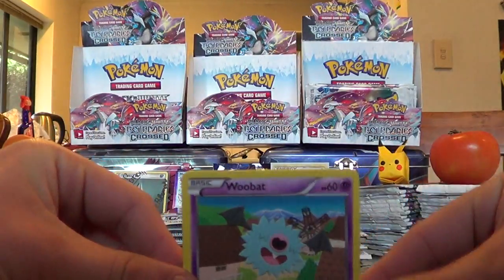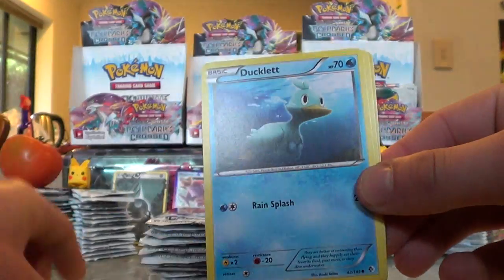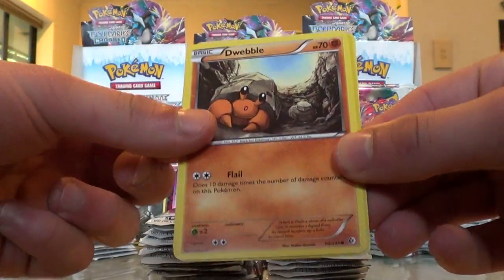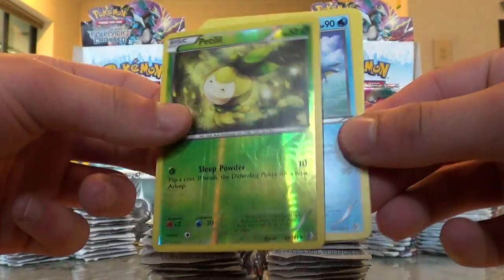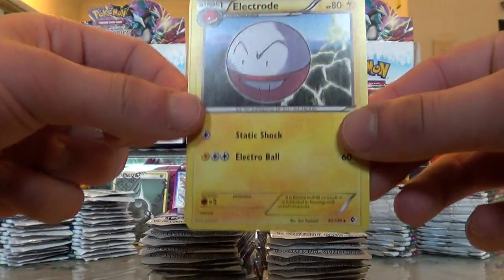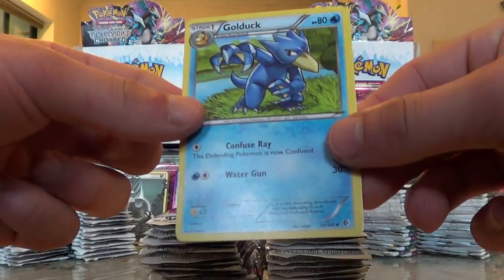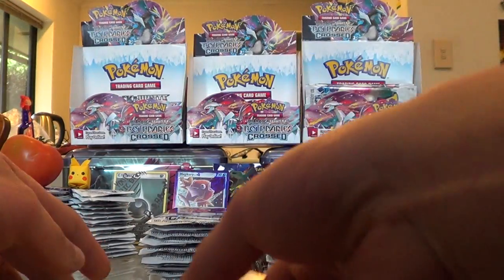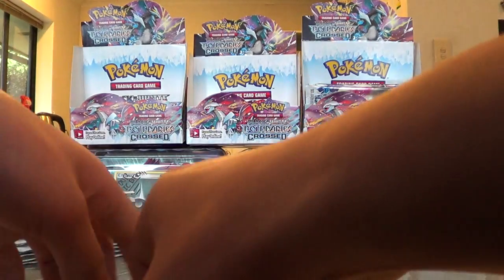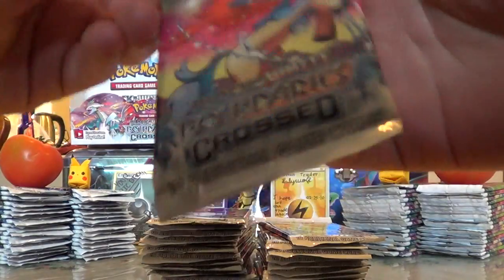Here we have a Woobat, a Snivy, a Ducklett, a Squirtle, a Duibo. Reverse is a Petalil. The rare is a Golduck, and the uncommon's Electrode, Minccino, and another Golduck. Funny thing about Golducks is that Golduck is blue, but a Psyduck is yellow or goldish. So that's already strange. Anyway, next pack.